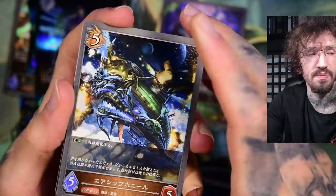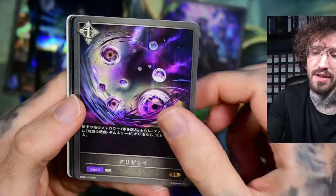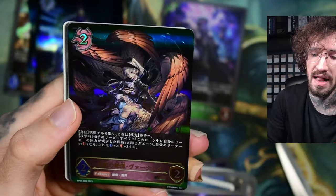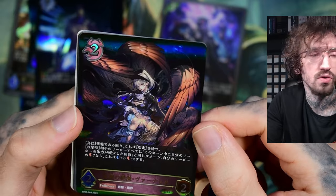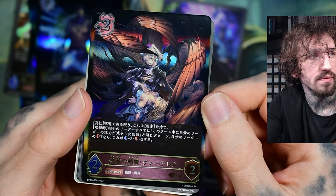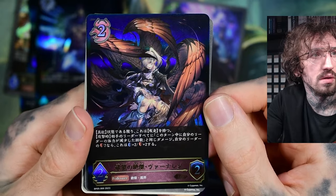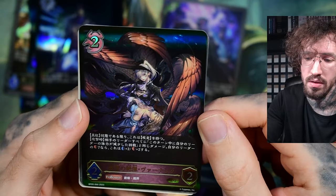Maybe there's last pack magic — hoping for the Nurgle thing — but nah, it's just an LG. That's a cool one though, with a lot of rings, like a fallen angel. Cool.